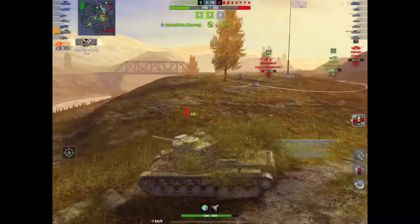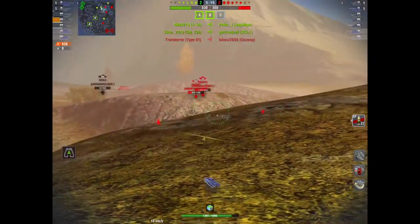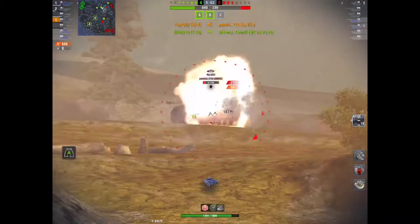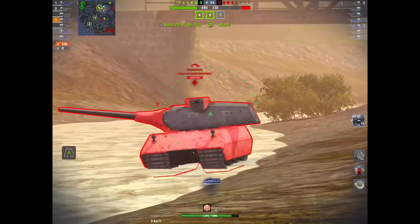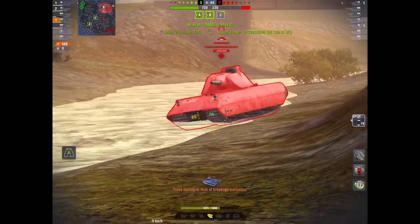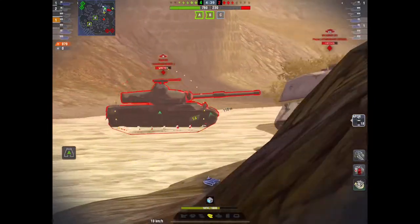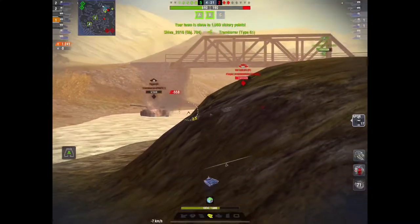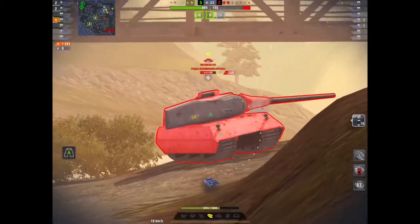Six thousand gold may seem a good deal, and you do get all the equipment slots unlocked, rare camouflage, seven days premium account, 50 rare credit boosters, and an avatar. But you need all that! I can't even pen the side of a VK — it is that pants. Even switching to APCR, I still can't pen anything. This is where this tank really struggles. If anybody goes out with the lower gun, be warned — you're going to spend most of your time bouncing shots.